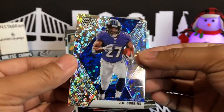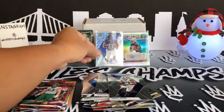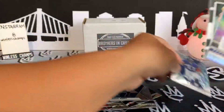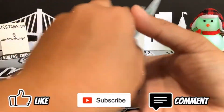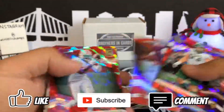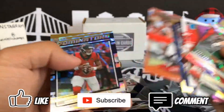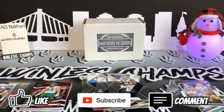About an average Brothers in Cards box. We got the No Huddle JK Dobbins rookie - pretty cool. Paris Campbell auto. The Jordan Love canvas. James Lynch, Patrick Queen, Mahomes, Russ. Tredavious White, Tom Brady, Richard Sherman, Brian Edwards, Lynn Bowden Jr., Tyler Johnson. Nice Brady insert, Deshaun Watson. Not too bad - comment below and tell me what you guys think. If you can hit that subscribe button it would really support my channel - I would highly appreciate it. This is Mike from Winless Champs, and let's have a great 2021.